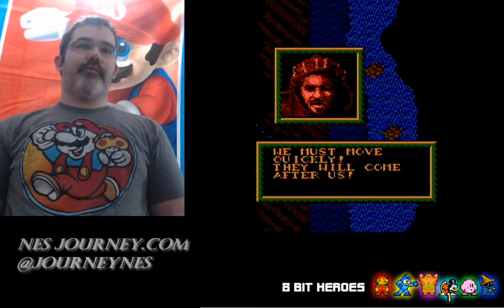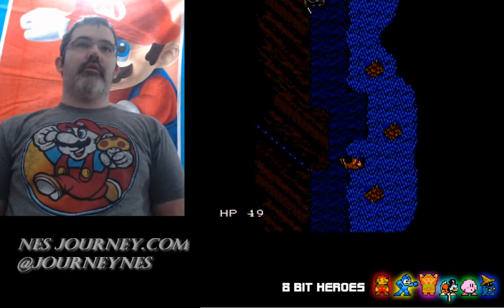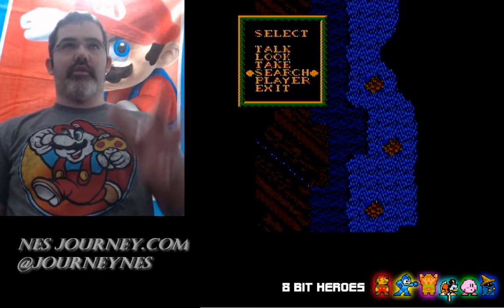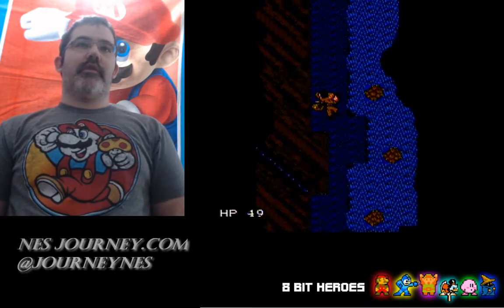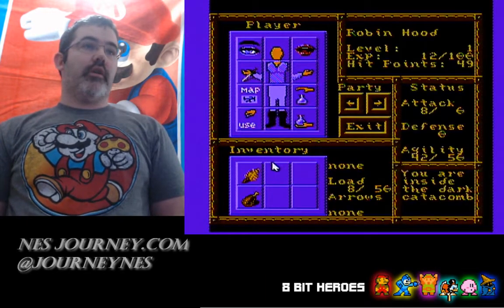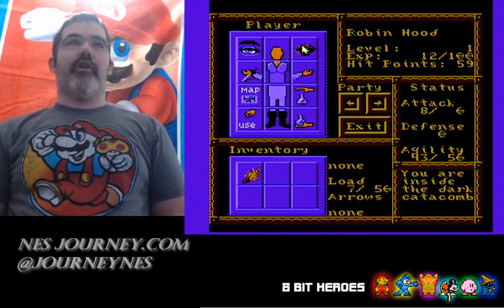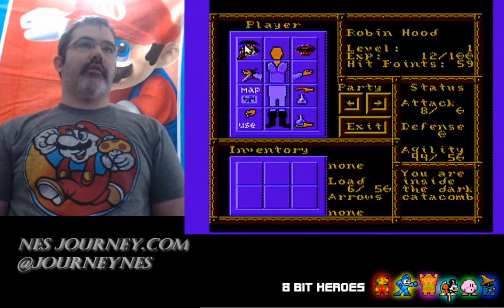We must move quickly, they will come after us. It's a little bit of a dungeon crawler here. Every time you kill an enemy you always want to search the body because it's got stuff in it. Then if you go to Player, you can actually use your stuff - you drag it up here, click and drag it to your mouth, and he'll eat it and it restores some health. Not a lot, but some.